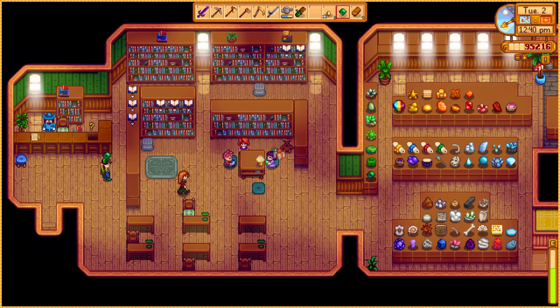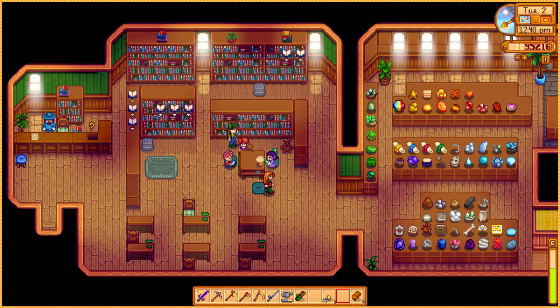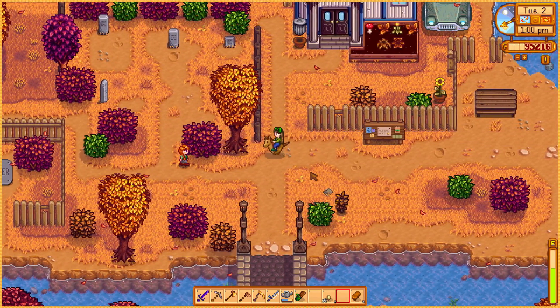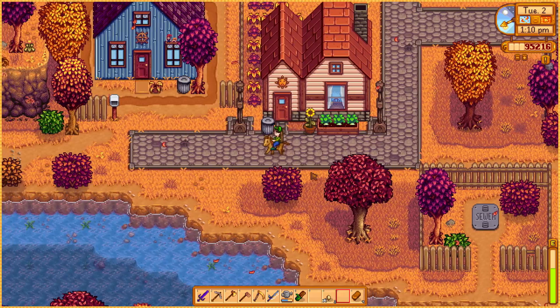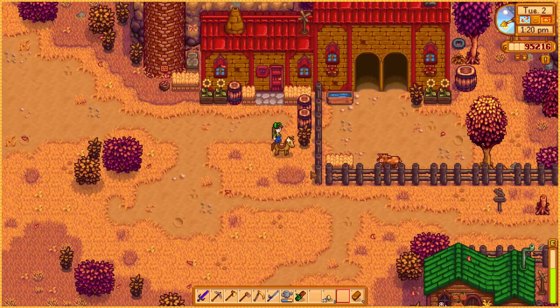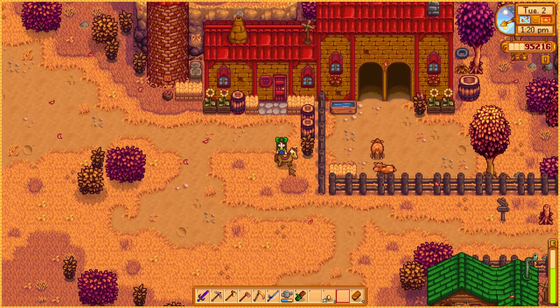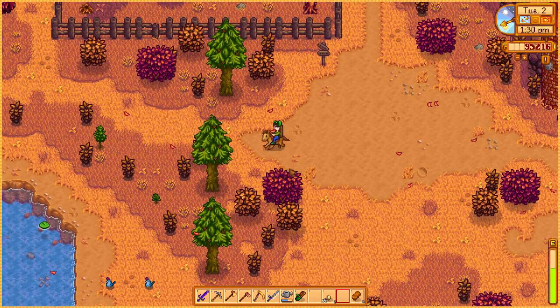Hopefully we'll be able to complete Gunter's quest without any issues. Let me see if Penny is over at the museum — she is, and this is where we'll drop off the skeleton bones once we have them. Here you go Penny, happy birthday! We got six hearts with her. I might go ahead and go to the woods already to collect hardwood before I forget, and then if I get any seeds I'll go up to my tree farm and see how things are doing there.